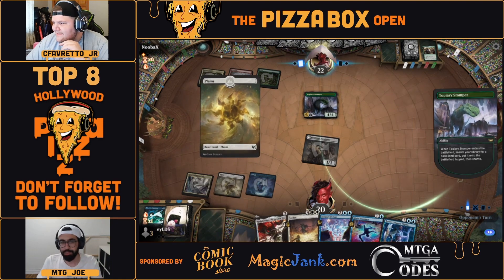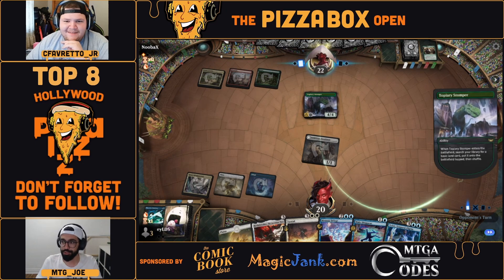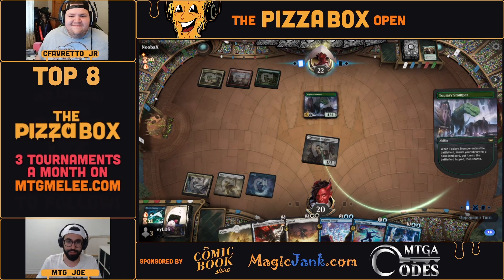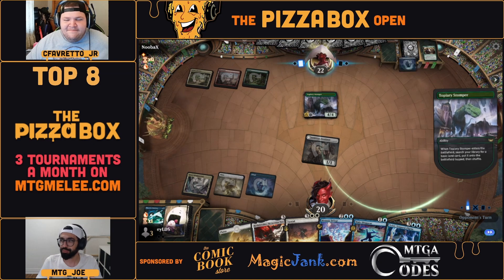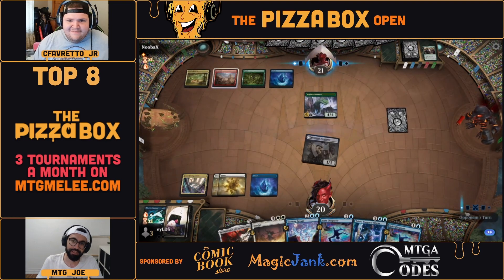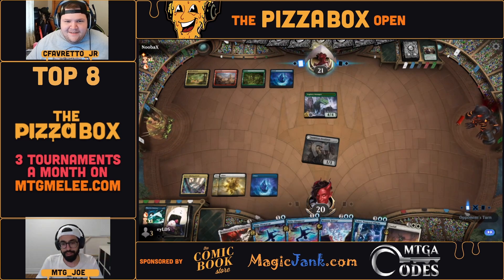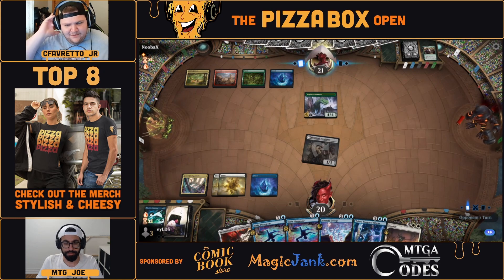We see the Counterspell come down — Topiary Stomper. A cool line with these ramp decks: Topiary Stomper into turn four Invasion of Zendikar, play a land from hand, gets you to seven lands, then you can attack with Topiary Stomper and potentially flip the battle — a real mana surge. From turn four you have access to four lands, suddenly eight lands. Growing Farmhand — I think we're in the advantage here; we've got double Counterspell and we've got this Memory Deluge.